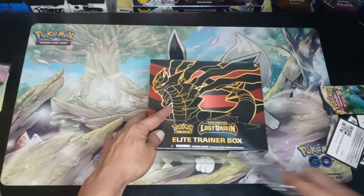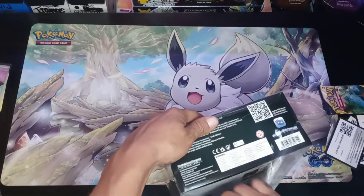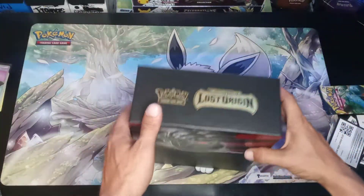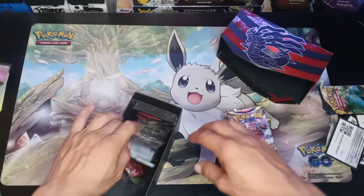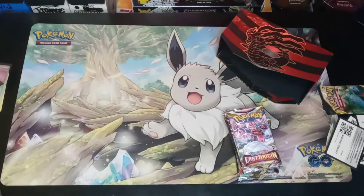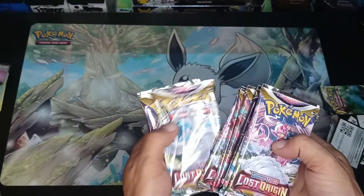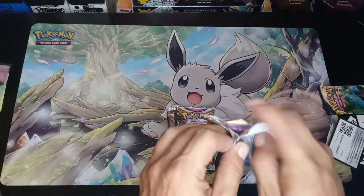Let's see what we can get. How do y'all like this Lost Origin set so far? I think the pull rates are very, very tough. Still haven't pulled not one alternate art. There's the code card — we've got eight packs. One, two, three, four, five, six, seven, eight. Let's see. First pack from the ETB.